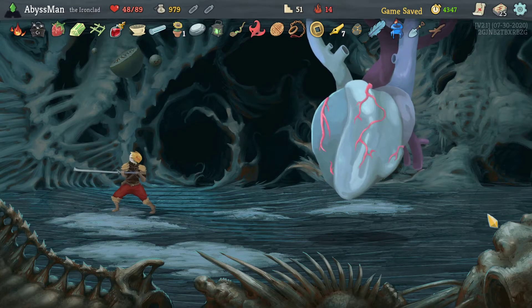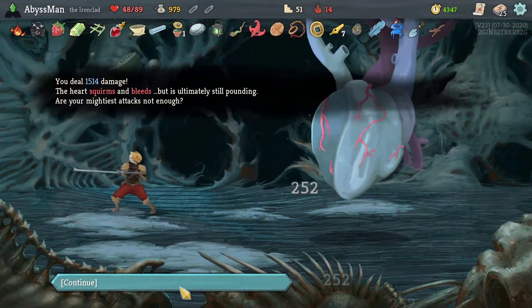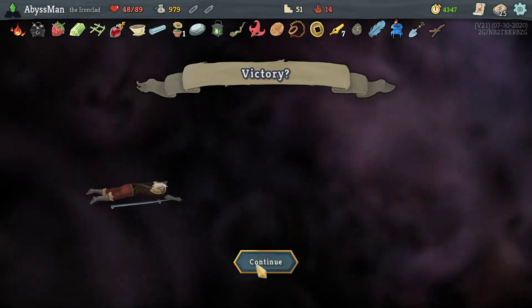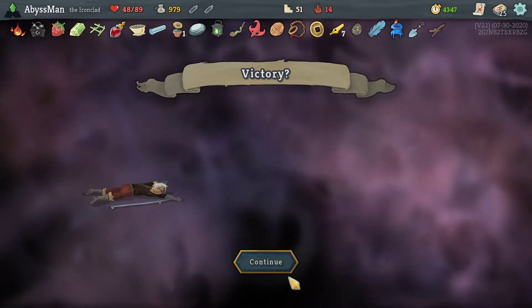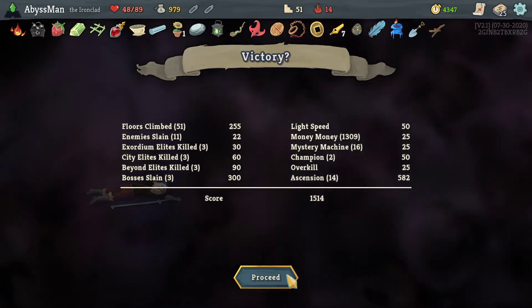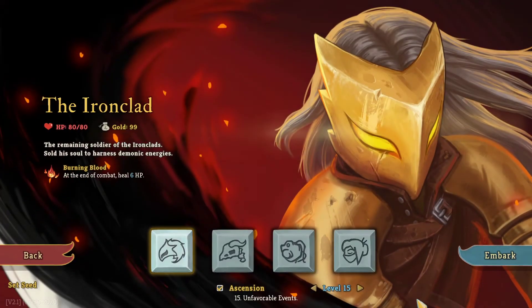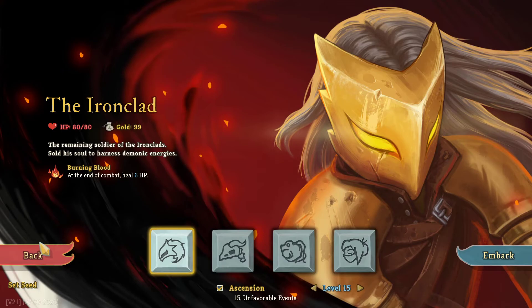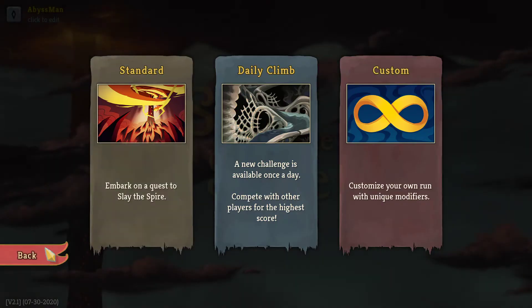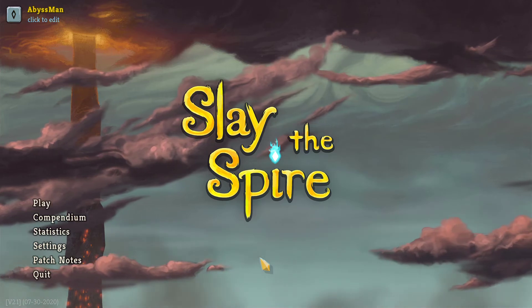Okay, you know what — that wasn't too bad. The deck wasn't too bad. 4514, and lord, we had a lot of money. But on the bright side, we are now on Ascension Level 15 — so it's all gonna get harder. But what is Ascension Level 15 anyways? Oh, great. So the events are going to start sticking us now — great.